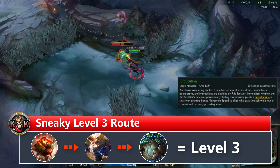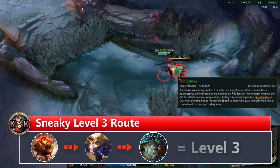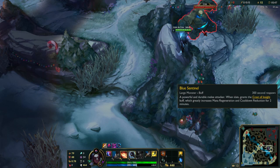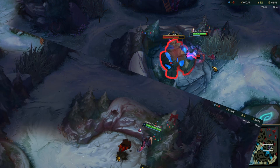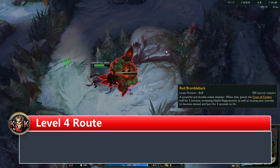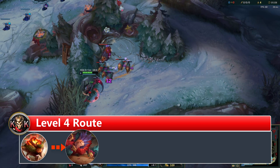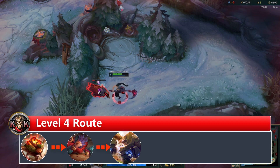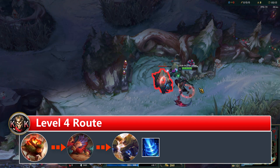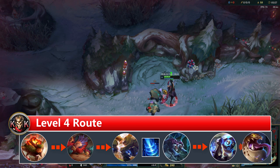If you don't want to gank at level 3 and prefer farming with champions that need more time, go for a level 4 route. This is a very defensive and safe route. Start at your red buff, continue with raptors, then head to the gromp camp. After that, back with about 450 gold to buy boots and a control ward, then go back into your jungle on the top side.